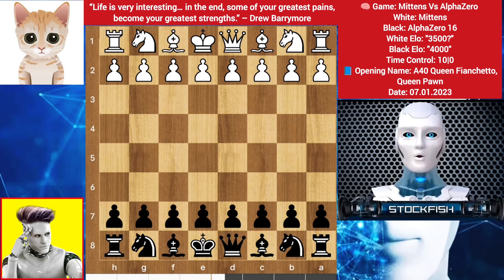Chess friends, as you know AlphaZero is one and only a self-learning chess computer whose ELO rating is 4000. Maybe it will become a powerful chess engine after its new version. Anyway, come to our video topic: Mittens, who is my chess cat, played against AlphaZero. This game is very exciting and brilliant like my other contents. Alpha has the black pieces against Mittens, so let's start the game.